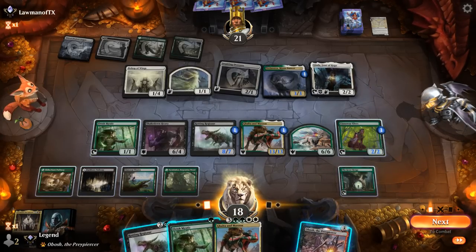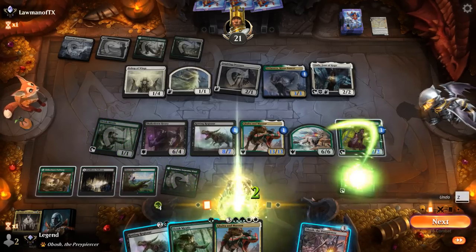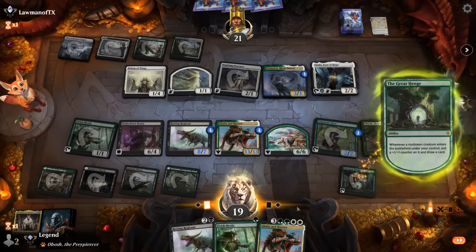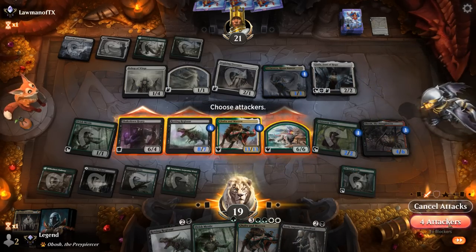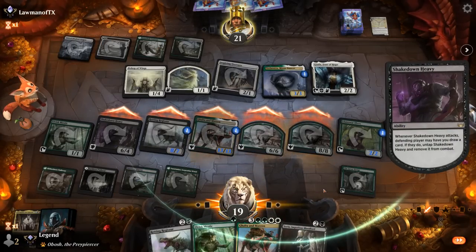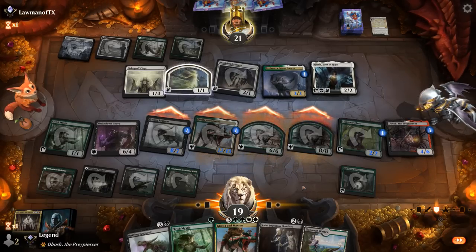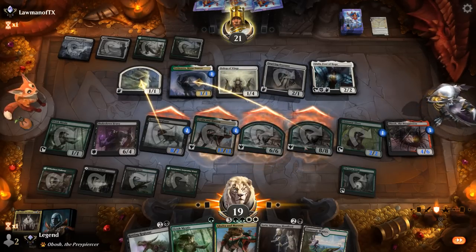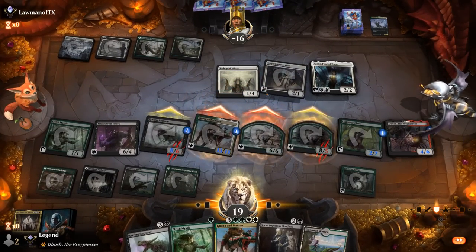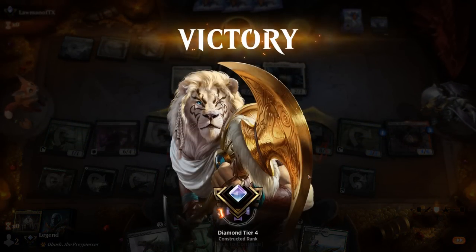Discard Xander — not going to cast it. Find another Galta and Mavern; put it in hand and cast it carefully without relying on auto-tapper. Now we get to deal double the damage with Obosh, and that should be game. Go for the trampling dino. The interaction between trample and Obosh's ability is interesting since we don't get to trample for as much damage as we'd like, but still plenty enough to win.